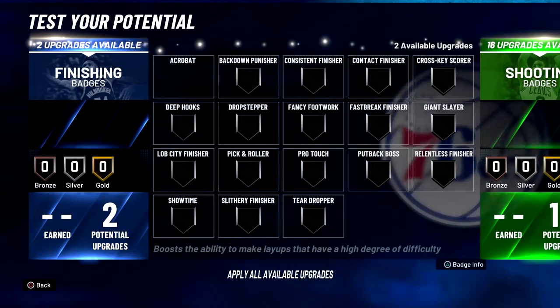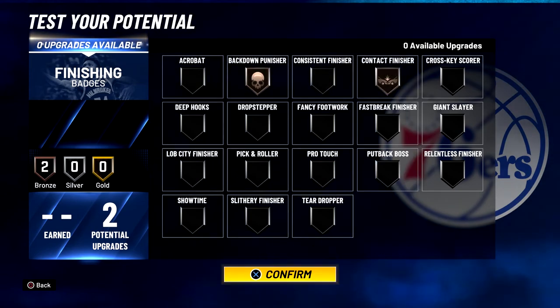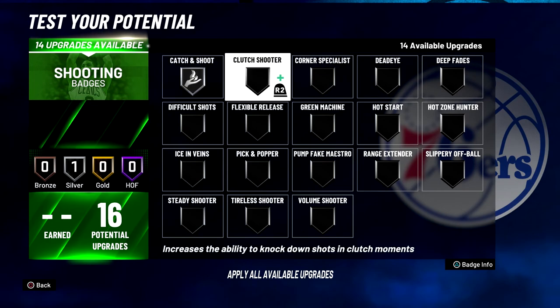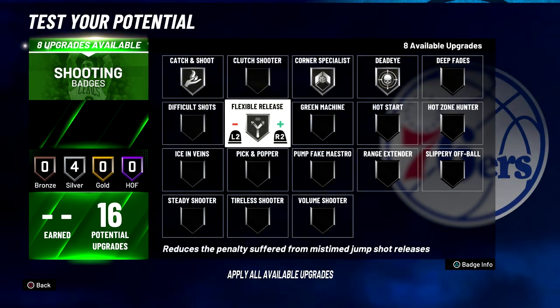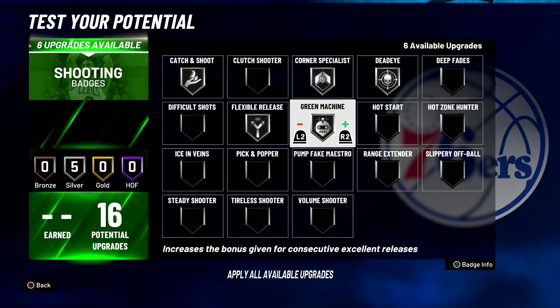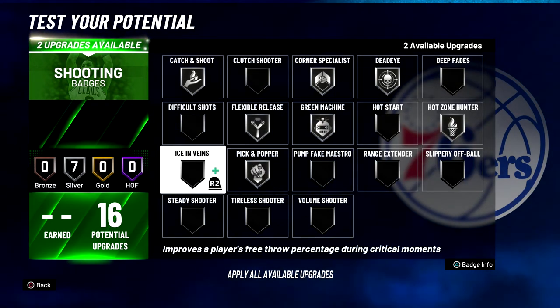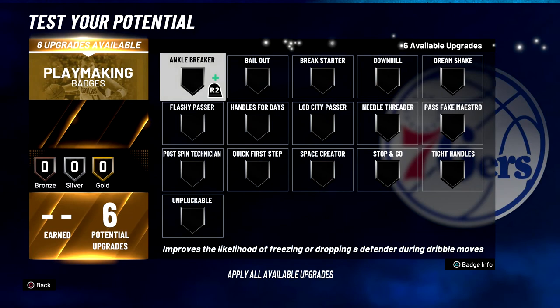For your badges: finishing badges — put Putback Punisher on bronze and Contact Finisher on bronze. For your shooting badges, put Catch and Shoot on silver, Corner Specialist on silver, Dead Eye on silver, Flexible Release on silver, Green Machine on silver, Hot Zone Hunter on silver, Pick and Popper on silver, Difficult Shots on bronze, and Steady Shooter on bronze.